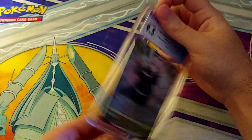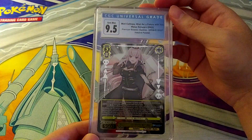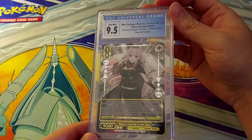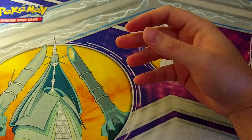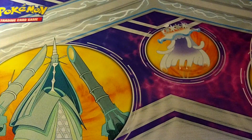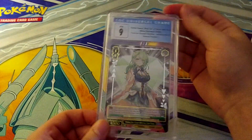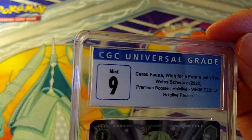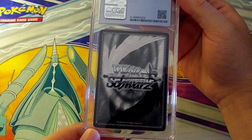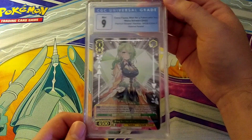Here's Cali at 9.5 — English Weiss Schwartz, nice cards. You get a guaranteed holo every pack, but the ones that bring real money are the stamped Holo Live Super Expo 2022 ones. Then Fauna only pulls a 9 — wow, really a 9 on Fauna? She looks a little twisted. I'm not sure why they gave her a 9.